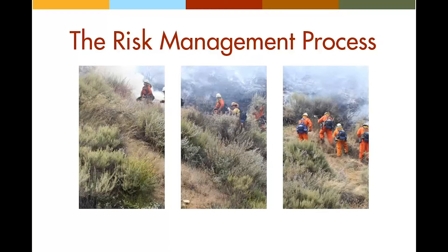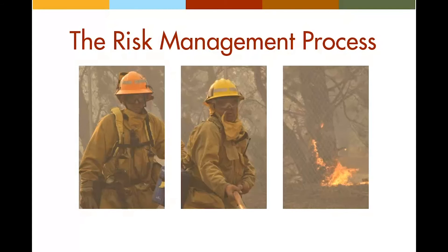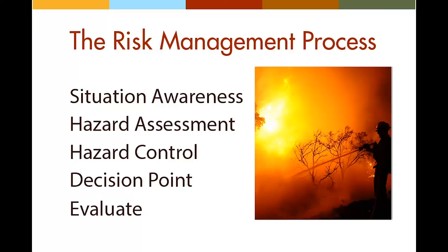Another essential guide for the engine boss is the risk management process. The risk management process outlines a sequence of considerations for making tactical decisions. It is an all-encompassing roadmap that organizes all the various tools and job aids at your disposal, including the standard firefighting orders and the watch out situations, among others. The risk management process is outlined on page one of the IRPG. The five steps are: situation awareness, hazard assessment, hazard control, decision point, and evaluate.